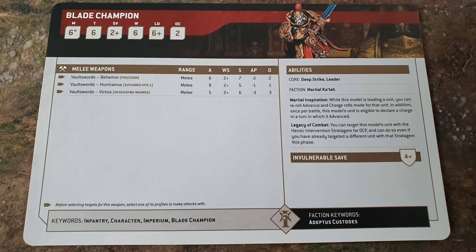We're going to start off with the Blade Champion. The first thing to highlight is Toughness 6 and the Deep Strike ability. This will be a common theme through all of the Infantry in the Adeptus Custodes Index Cards. The Terminators are up to Toughness 7, but standard Infantry are Toughness 6 and they all have Deep Strike, which is very fruity.